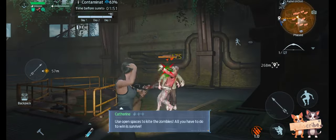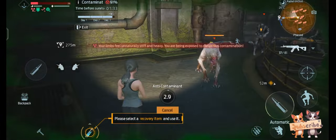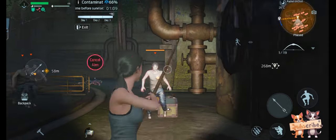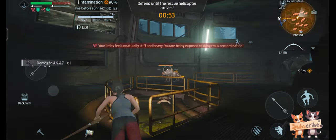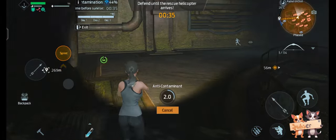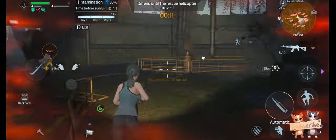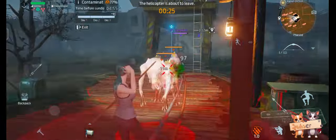Use open spaces to kite the zombies — all you have to do to win is survive. Kill that normal zombie. It's difficult to kill those three characters, so just run around until the timer runs low. Before the 5-second mark, run outside so you get some space from the zombies — it gives us a few seconds to board the helicopter.